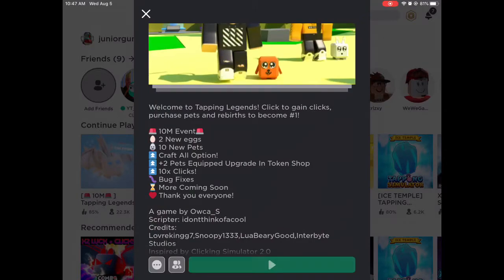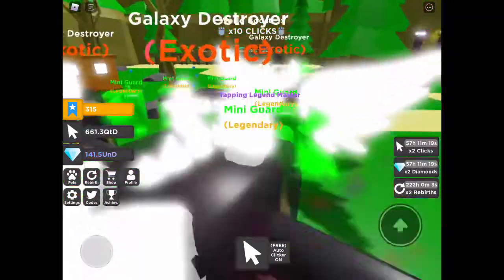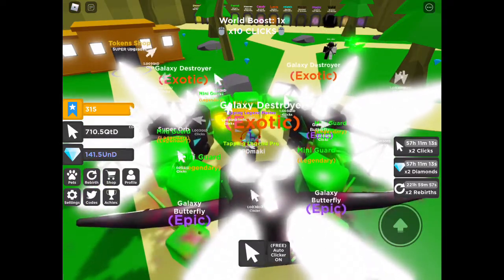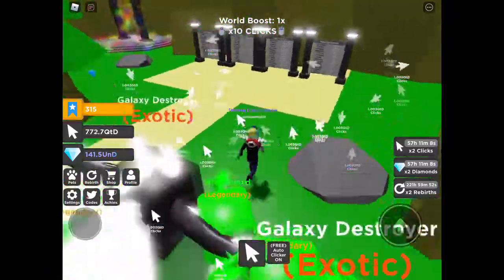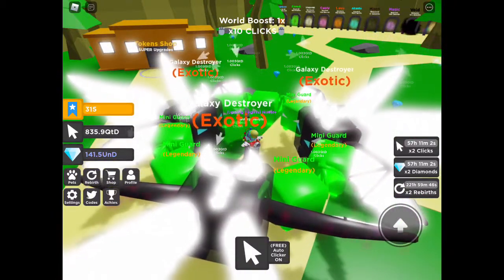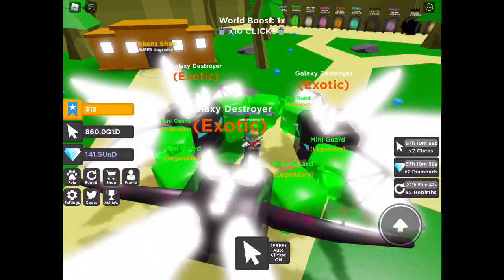Alright, so we're in the game now and there's a times-10 click event happening. I am making so much right now, this is crazy — one point QTD per click. It takes forever to get one QTD normally, but before we even look at this update, let's check what pets I have.